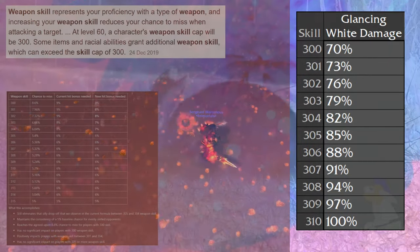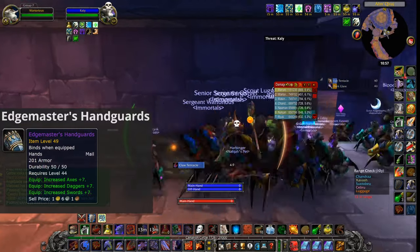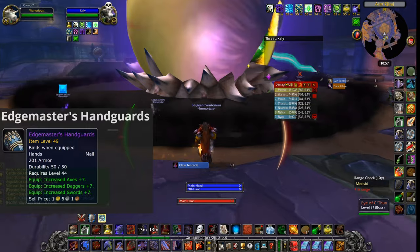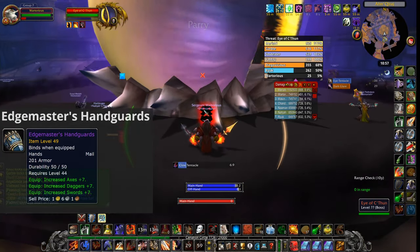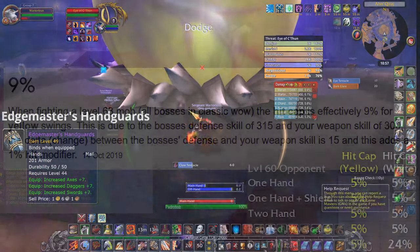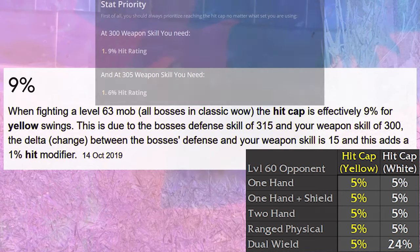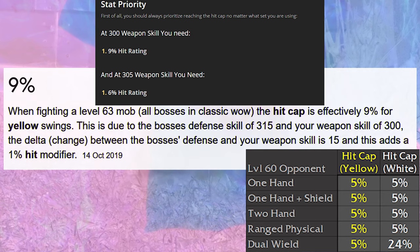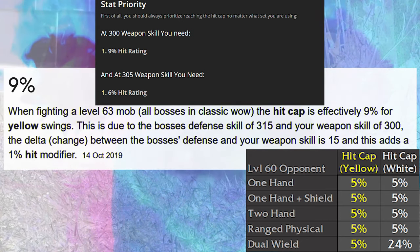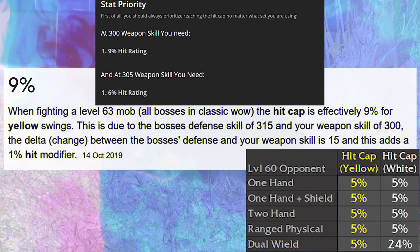We're going to be looking at weapons and items in the game which can give you additional weapon skill. The Edge Master's Handguards are probably the most famous and some of the most expensive items in the game. They provide melee with plus seven in axes, seven in daggers, and seven in swords. With this weapon skill bonus you're only going to need six percent hit from other items, which is really easy to achieve. When fighting a level 63 mob, the hit cap is effectively nine percent for yellow swings, due to the boss's defense skill of 315 and your weapon skill of 300. If you have a weapon skill of 305, you only need six percent hit rating due to how Blizzard calculates differences.